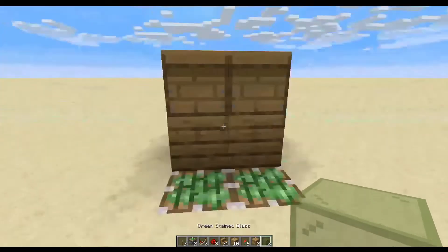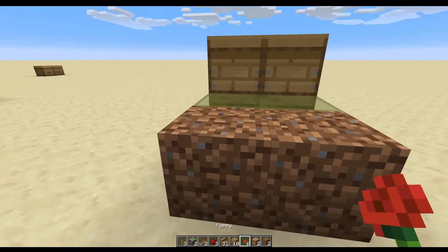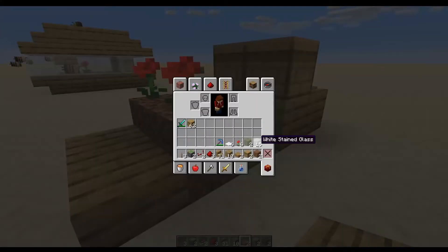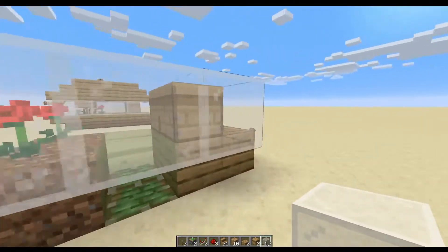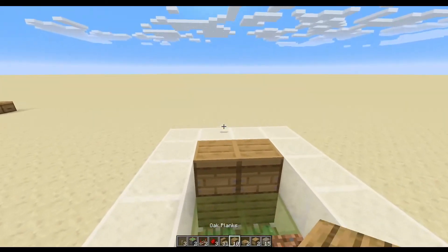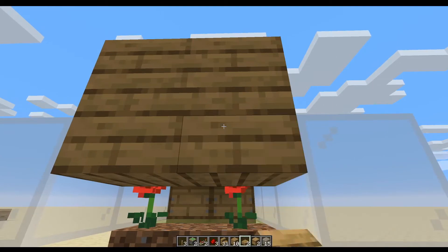Around to the front of the contraption, let's put some glass blocks on those sticky pistons. Then we'll take our dirt, put those right in front of those glass blocks with our poppies on top of it, and then take some slabs and put them right down there like that. Let's grab our stained glass — this is just going to go all around like this, making sure to cover up those holes on that beehive. Then some building blocks: one, two, three, four rows of two, and the last one we're going to take a half slab and put it right like that.